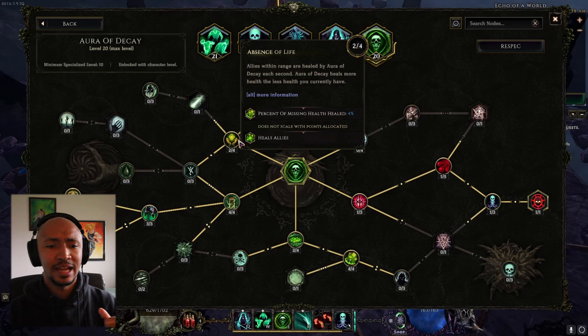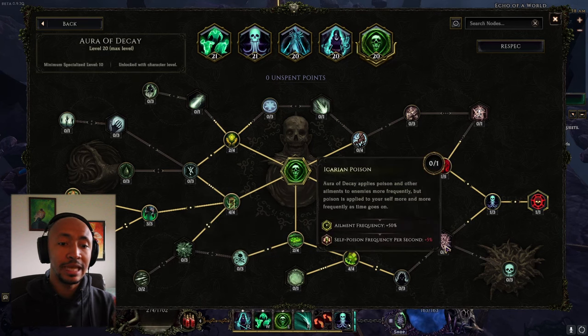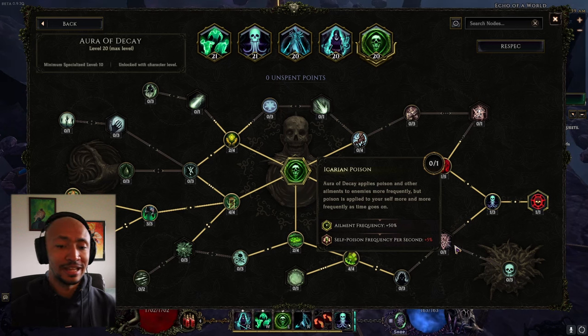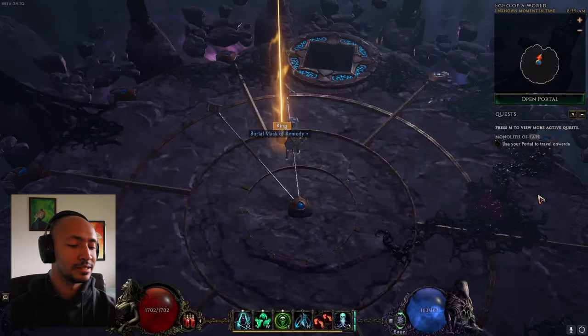Instead of nodes like Absence of Life, Respite, or Plague Rat - actually Plague Rat is pretty nice - we can get 50% ailment frequency so we can put 50% more poisons on. It's just that crazy, and that's not even talking about the other parts. You can get so much more damage on this build, it's nuts.